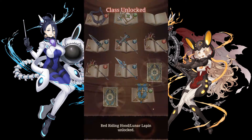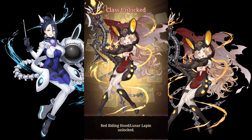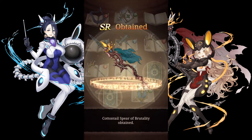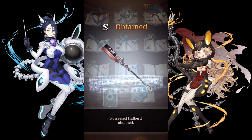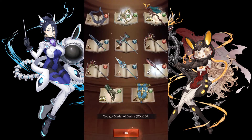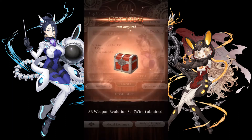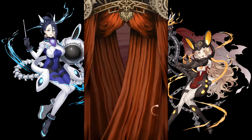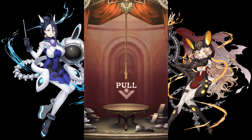Now we have Round 2. At the fifth step, we got Red Riding Hood, and we got the Event Pole Arm, and another SR in the Event Reach Weapons. So that was a very lucky round for us.